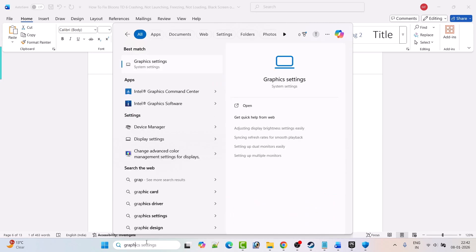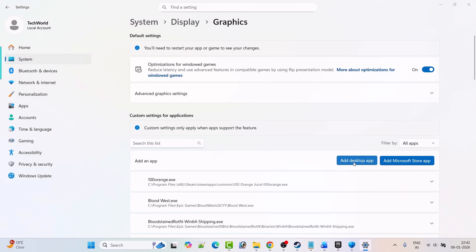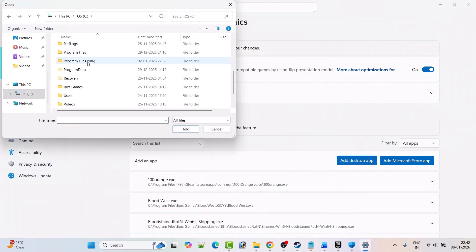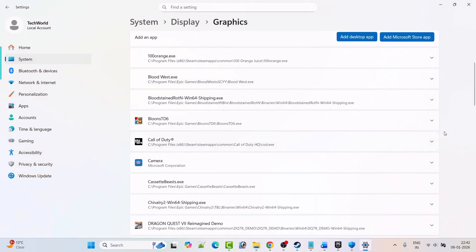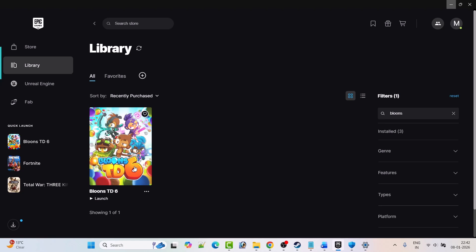Browse to the game installation folder: open C drive, Program Files, Epic Games, Bloons TD6 folder — select the Bloons TD6 exe file and click Add. After adding it, expand the entry and next to GPU Preference select High Performance. Then launch the game and check if your problem is solved.